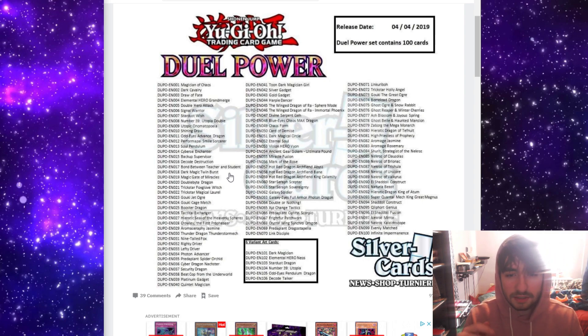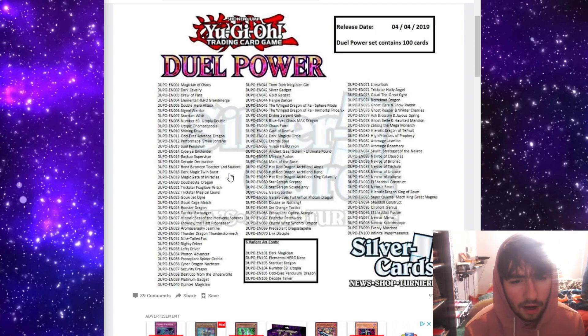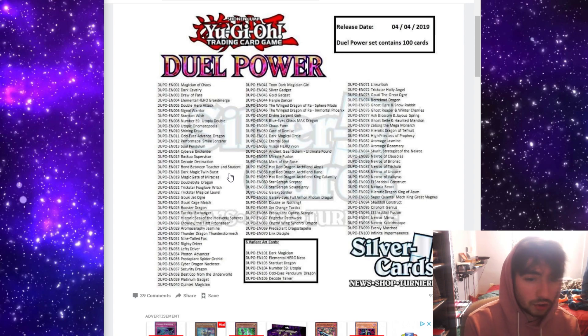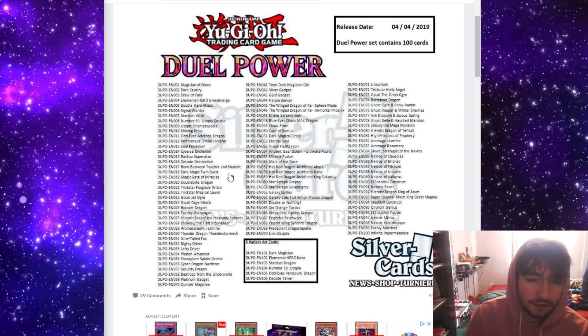We get to the more interesting stuff. We have Double Bite Dragon in this set. It's pretty much a Link 2 — takes two Link Monsters specifically, and it's 1,500 attack. It gains 300 attack times the Link rating of the monsters you use, so it's going to be at least 2,100. It's unaffected by monster effects except for Link monster effects, and it can't be destroyed by battle except for Link monsters. Depending on the deck, that could just straight up be a huge problem.